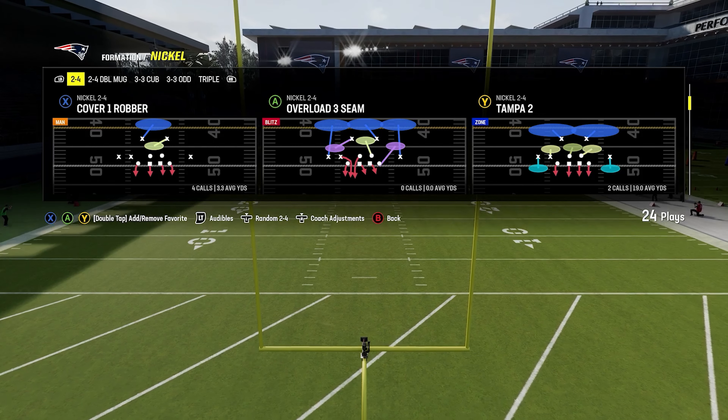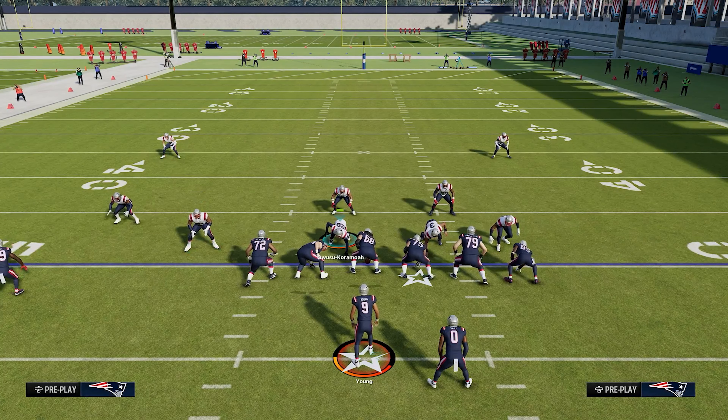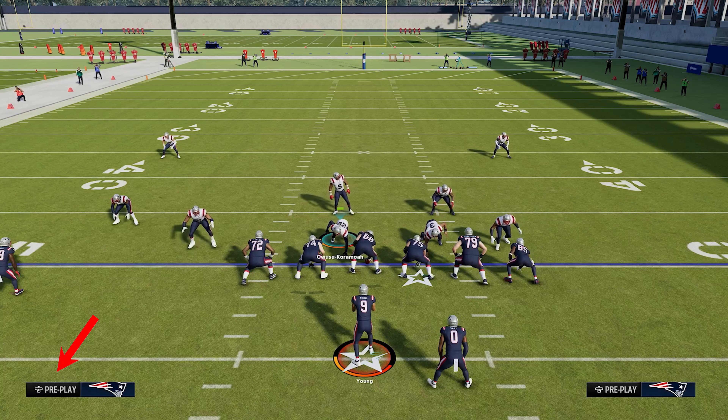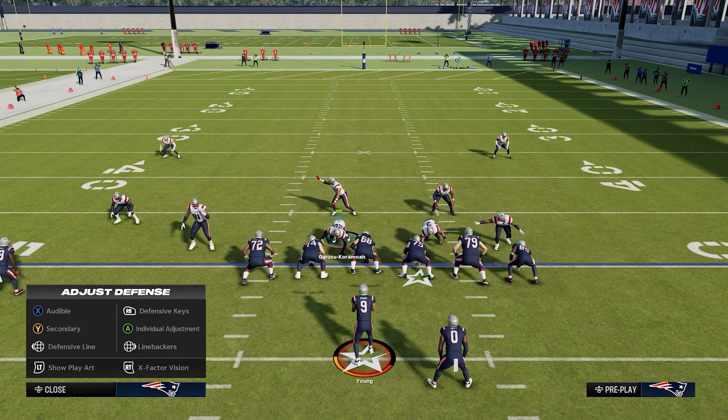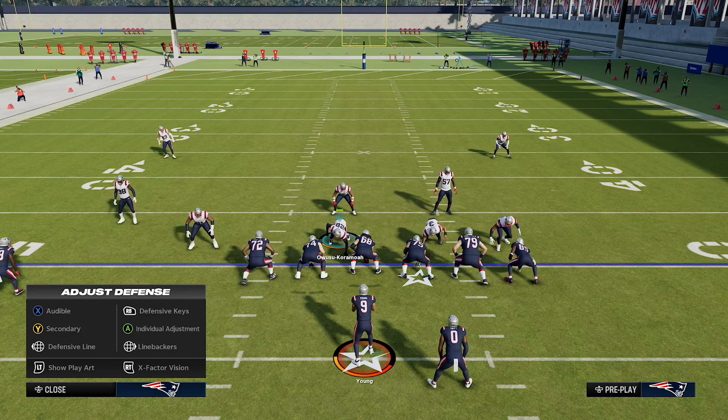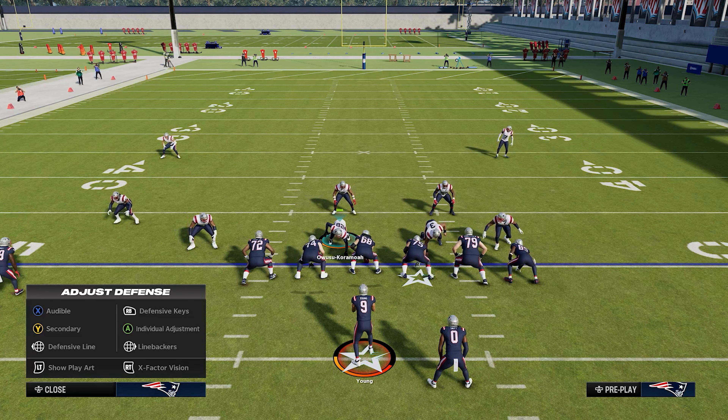We're going to come out in Tampa 2 in Nickel. If you look at the bottom left of the screen and click the right stick in, it's going to pop up the pre-play defensive adjustment menu. These are all the adjustments we can make on the defensive side of the ball before they say hike. One thing people panic on is they think they don't have enough time — but you have a full five seconds to make adjustments before the offense can call hike, which is a lot of time if you know how to do it efficiently.